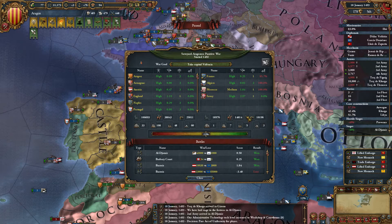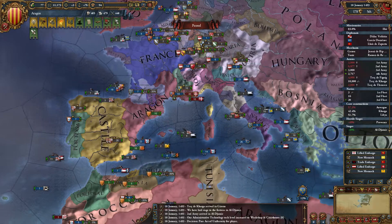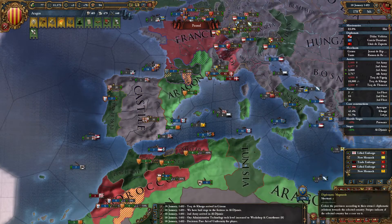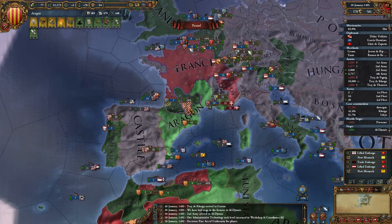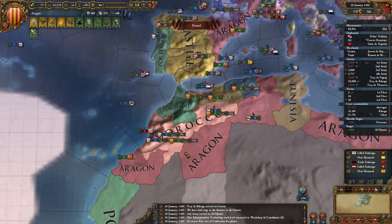They had a lot less military strength than my alliance, so it probably wasn't a very good idea for them. At the moment I'm basically trying to defend my territories as well as taking the odd claim I've made. In this war I'm probably going to take at least those two claims and also try and weaken France a lot more.